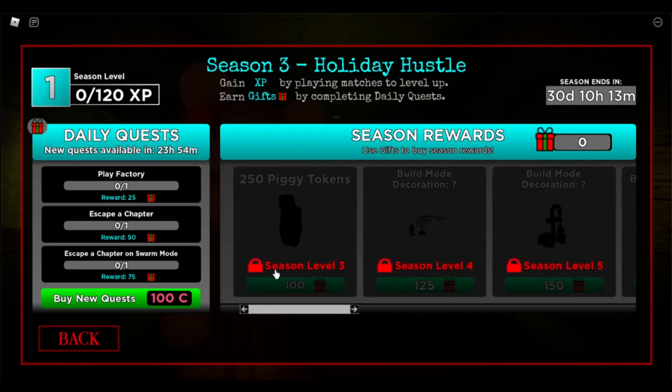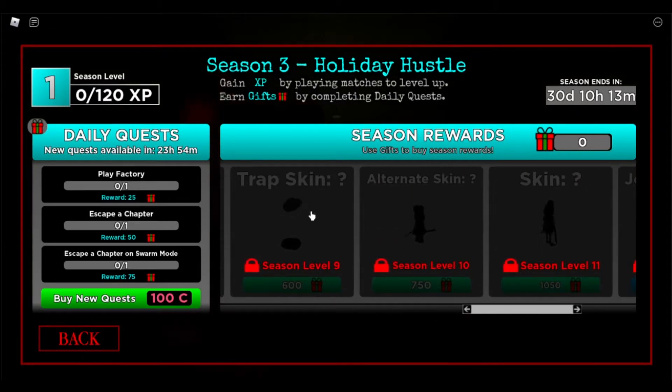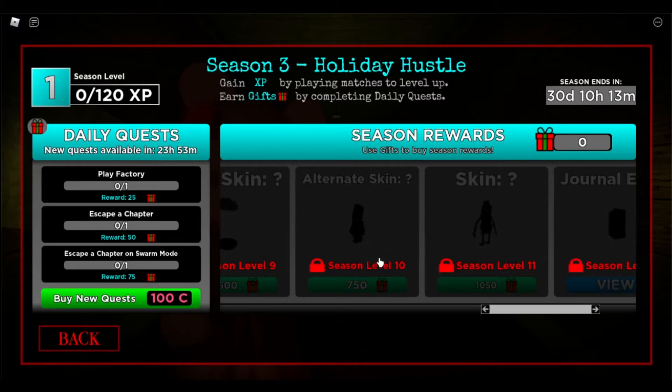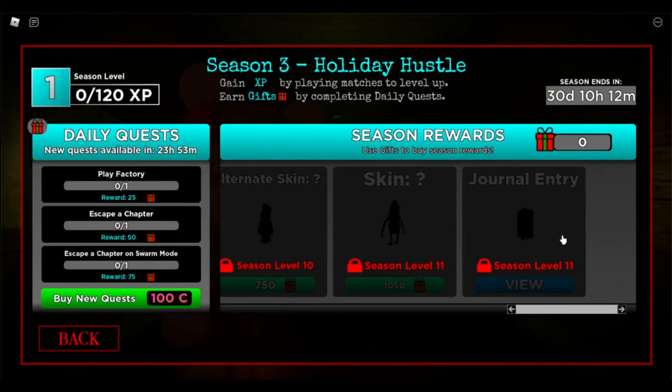So we have the usual, which is the Piggy Tokens, and then we have a bunch of Build Mode items and skins, and then we come to our first Trap Skin. For me, it kind of looks like just two floating clouds, but I guess we'll see. And then we have the first Alternate Skin, which I thought it was a Penguin at first, but I can't really see that. And then we have the Skin, which, to be honest, the nose kind of looks like it could be a carrot, so a snowman, but the arms look like it's a skeleton, so it's like a mix of Halloween and Christmas. And then we have the journal entry, as usual.